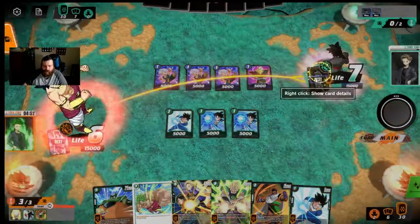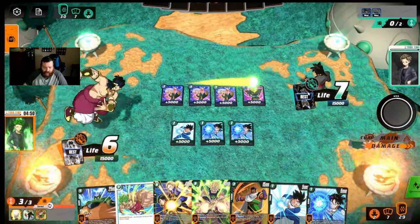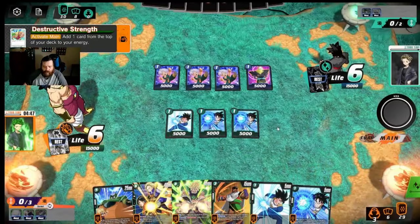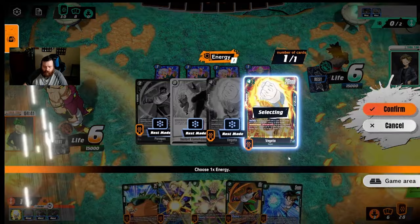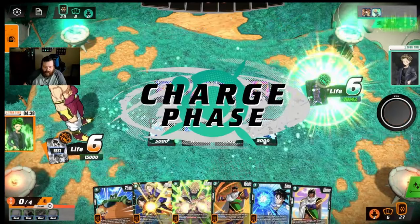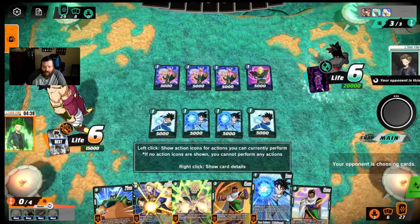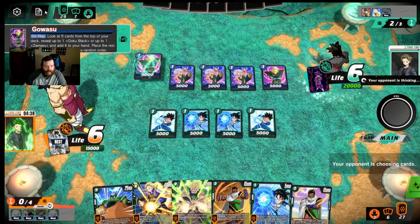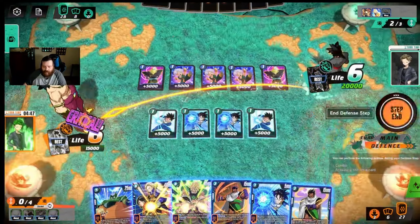We're going to attack first — we want to draw cards even though we don't really want him to awaken. If he has a Moa or something he's going to self-awaken anyway so there's no point not attacking. I'm going to play the Goku instead of the searcher because I just want raw card information; in the late game I might use these to search for a Gigantic Meteor. I assume he has Goku Blacks since he's not down on cards — I'm going to take this hit.